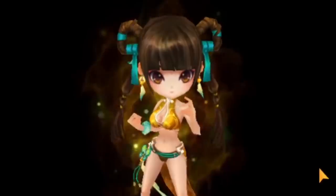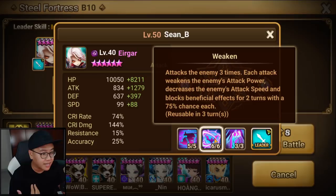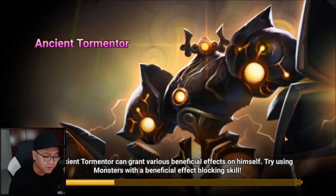They also buffed Ergar. When he uses Blood Contract, he can gain instant turn into weakened. But he likes to spam skill 1, so Ergar is here for safety purposes and the attack lead and the attack buff.